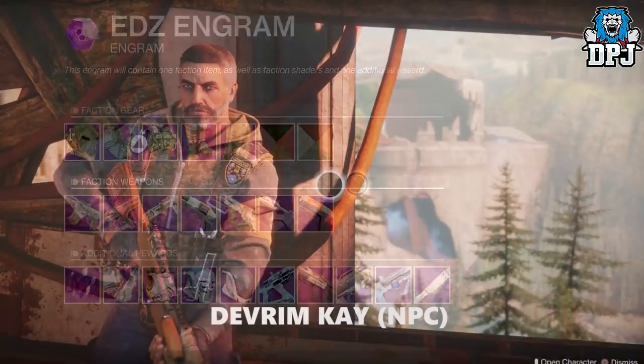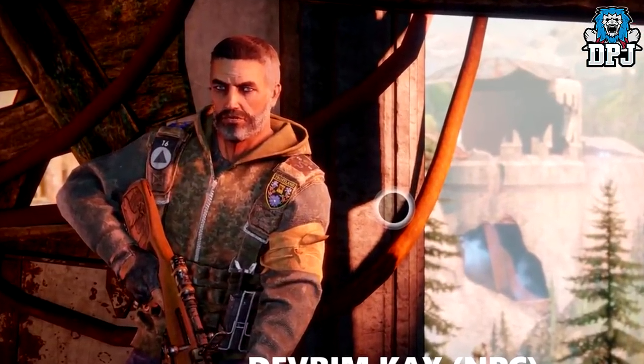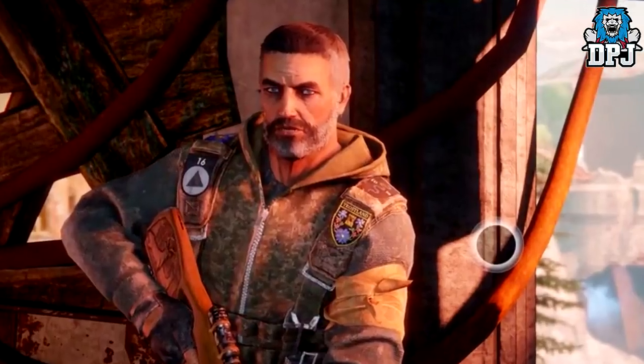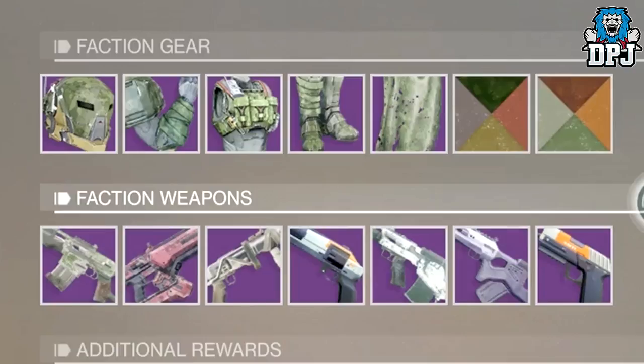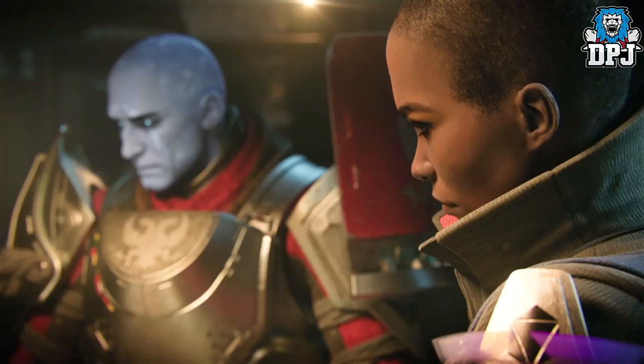Now if we look at Dev Room K, he gives off the impression of being like an ex-military soldier. The faction armor also has that kind of camouflage theme, which is amazing. I am hoping that other planetary vendors, if they do exist, offer faction gear which is themed around them and the planets they represent.